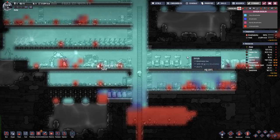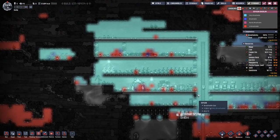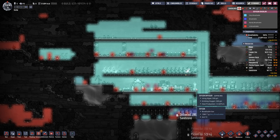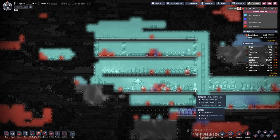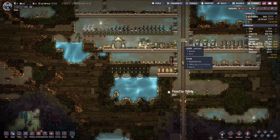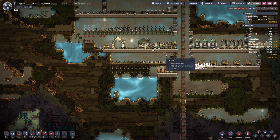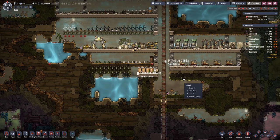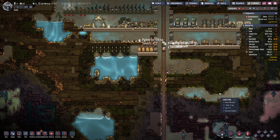How are we looking oxygen-wise? The one oxygen diffuser did the trick for now. If we were to rely on it long-term, one would not be sufficient — especially if we grow more in number of occupants. But for now, one seems to be enough.